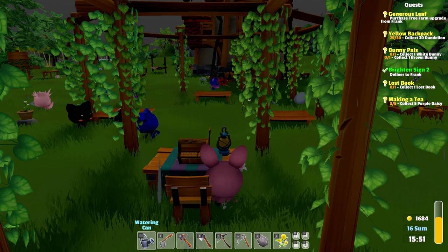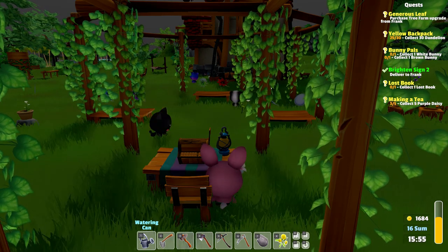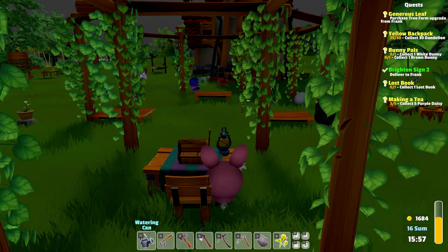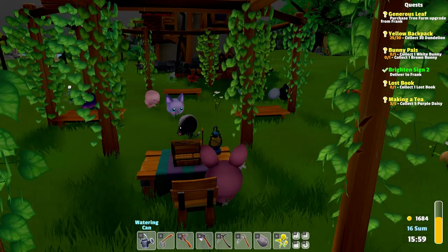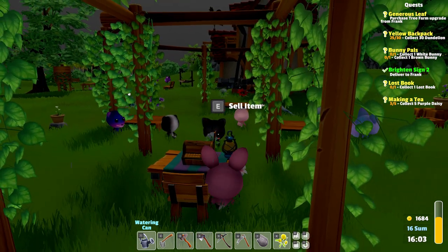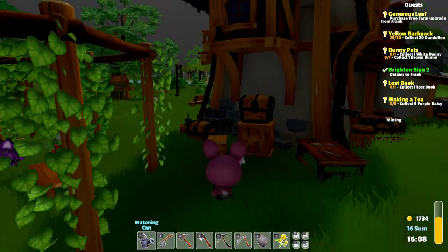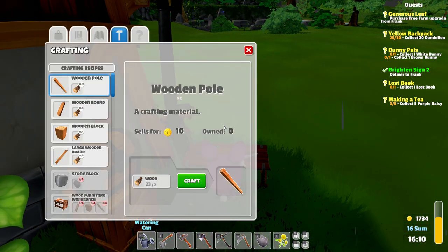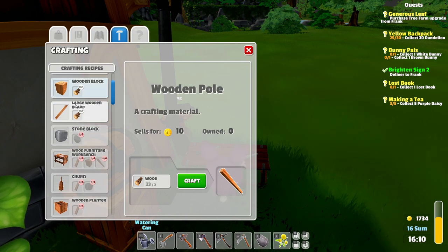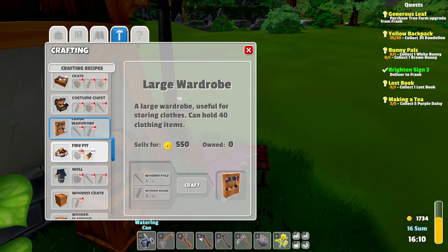I'm so glad we have something else in our house now. It was really depressing that we only had a bed, and a kitchen is so incredibly great. I actually want to see what we need to make a wardrobe because then we can put our clothes there. So either the wardrobe or the costume chest — both would be fine. The wardrobe just looks a little bit more like an actual thing you would have in your house, but both are really nice. This is not too hard to make, I think.